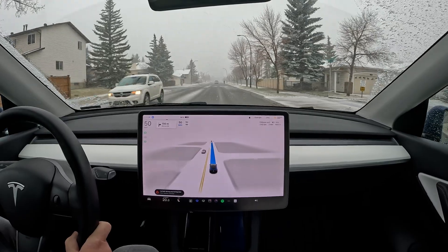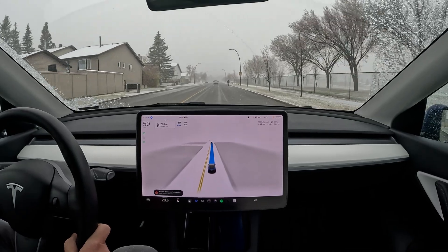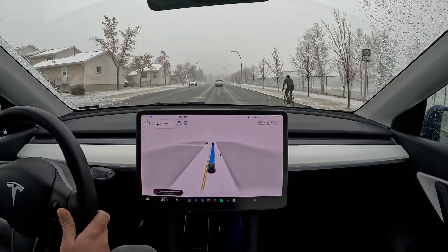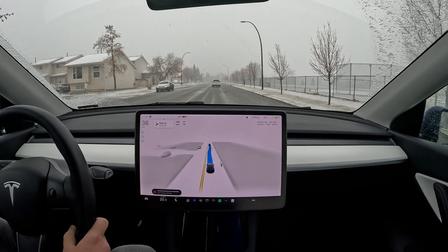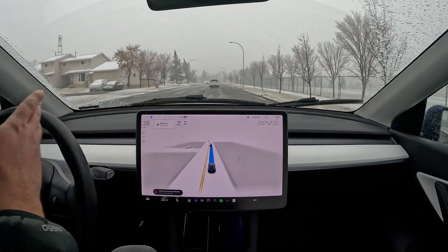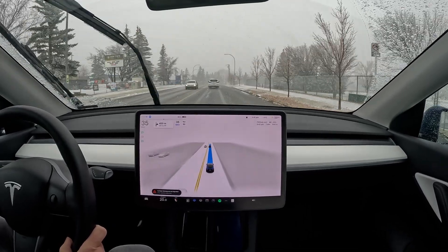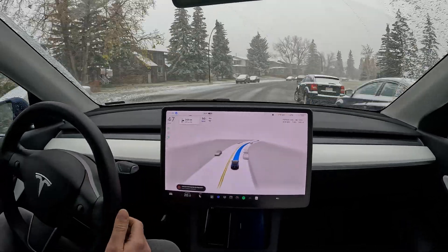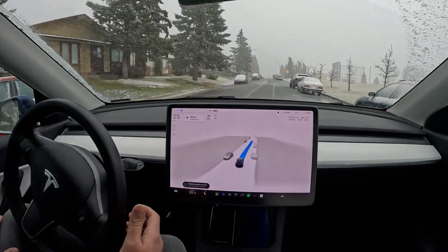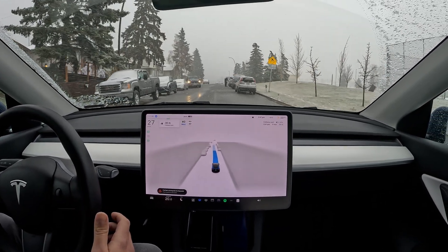Hopefully this data feeds back to the team to get version 11 better with takeoffs. Slowing down here for the 30 km/h zone — good behavior spotted as a cyclist is riding on our right and FSD handles it well. I'm actually surprised there's a cyclist out in this weather. Nice right turn into the next section, very smoothly done, slowing to 40 with a parked truck nearby.